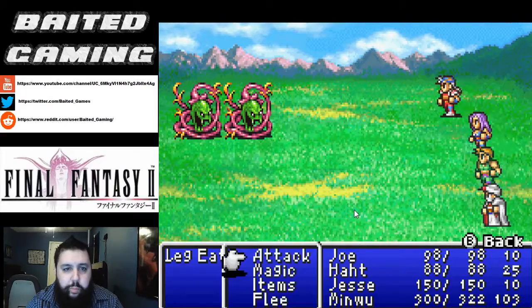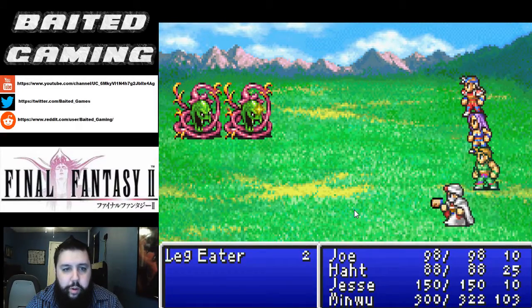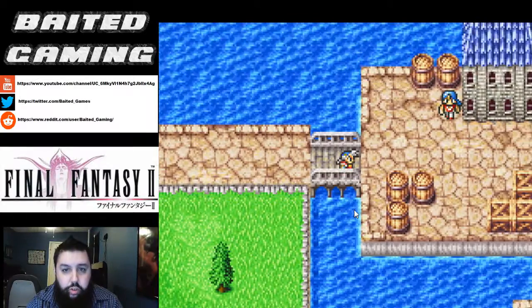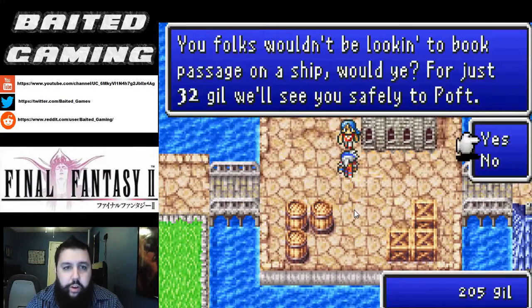So we're going to head over to the town of Poft where the airship fleet commander is. His name is, of course, as you guessed — Cid. So we're going to take a ferry over there just to make it a little bit faster.